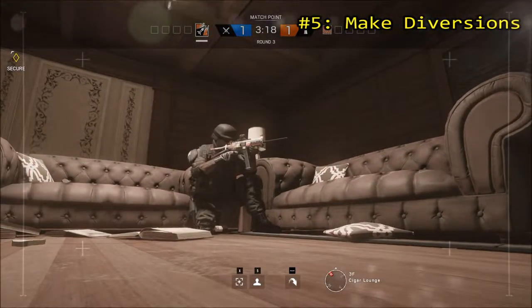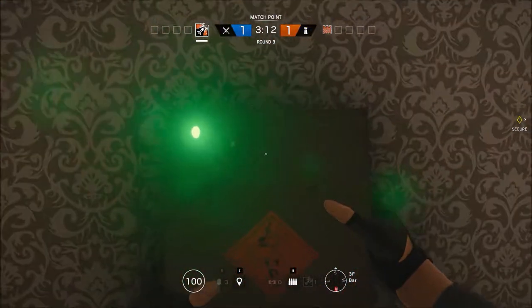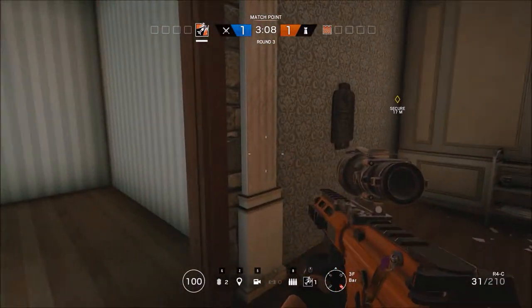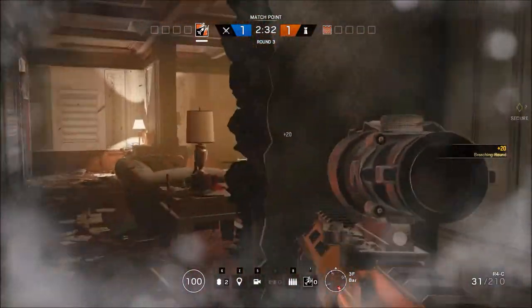And number five: make diversions. Ash's ability to blow up multiple points at the same time makes her excellent at creating diversions. When attacking a room, set up basic breaching charges on one wall and fire your remote breaching charge at another. The enemy likely won't know which entry point to defend, giving you a huge advantage when you're attacking.